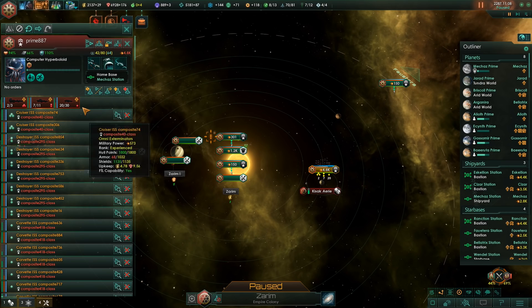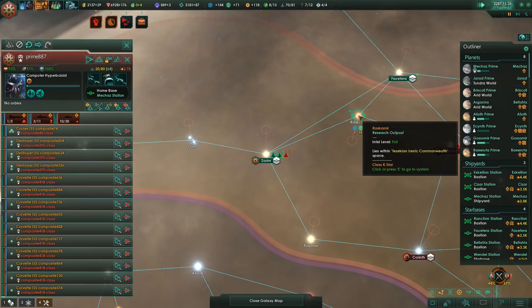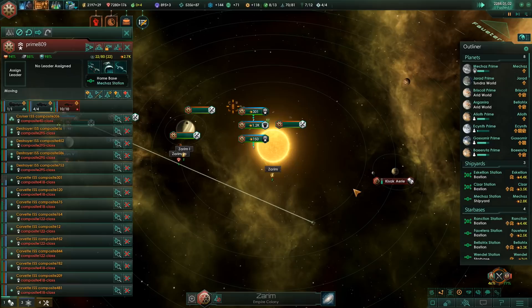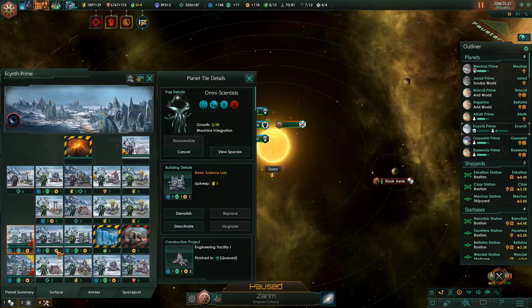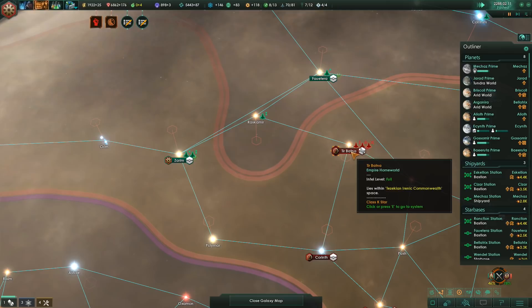Let's poke him a little bit, shall we? And we'll send the others to retake Raskamir - I want that system, that's 12 society research in that system alone. Very nice. He's dead. Unemployment - yeah, we just need some buildings. Stronghold is fine. We got the system again and I think we'll jump to attack their home system.